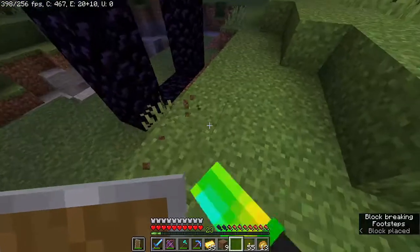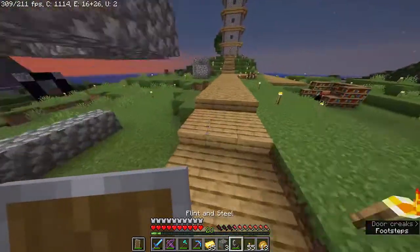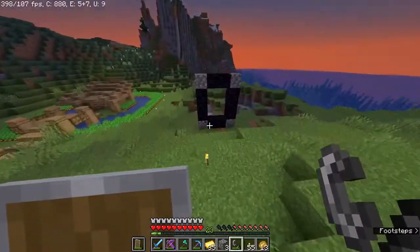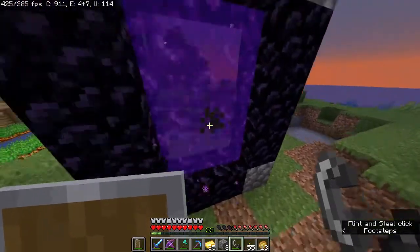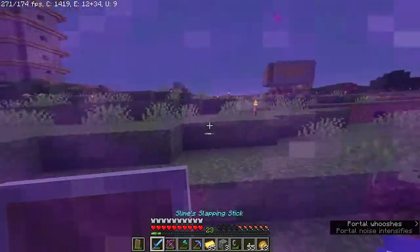I just realized I don't have a flint and steel. Let me go grab one. Okay, I got a flint and steel. I also redesigned the portal, so I put this part above ground because I think they look nicer, whatever. I'm just going to the nether. Let's go explore the nether.